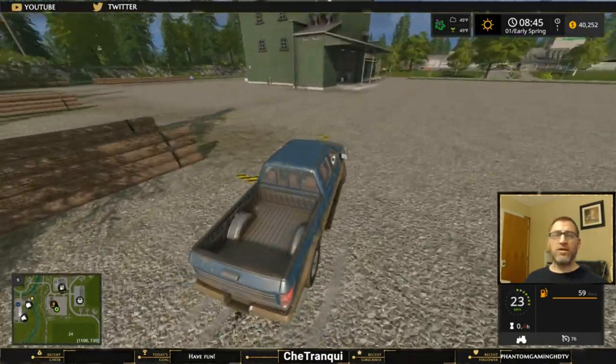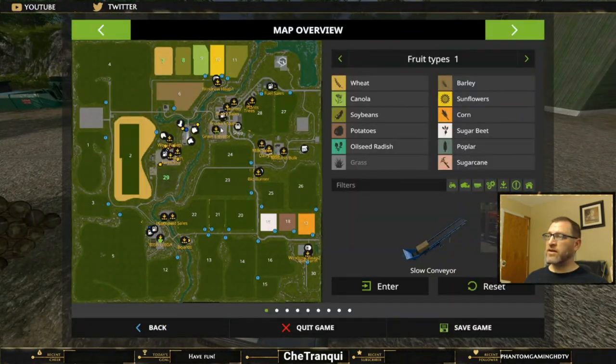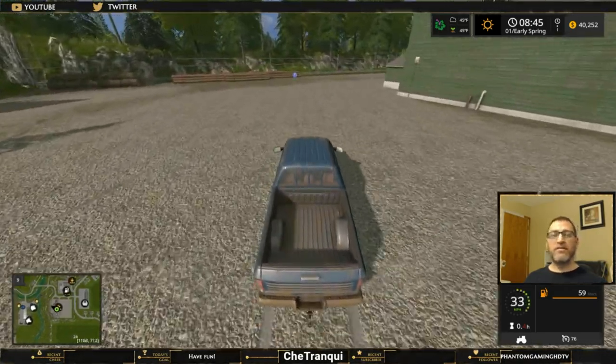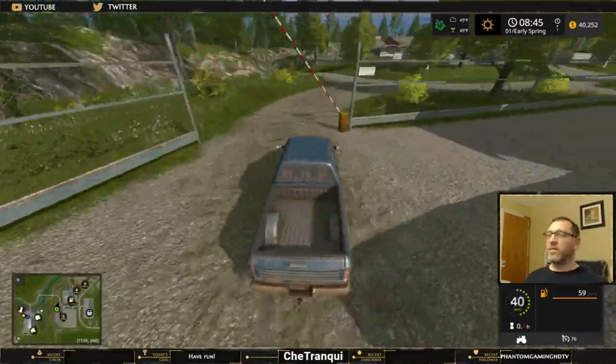That is our first stop for what you can do with wood, and taking a glance at the map that is right here in the center at the grain elevator. We're going to work our way up - I'm going to show you a back road to the joinery, which is the northern of the two lumber mills.